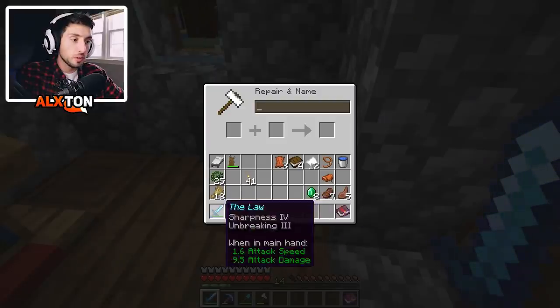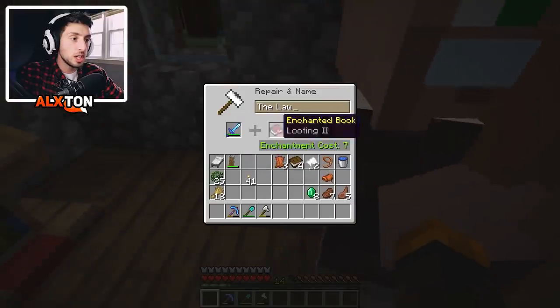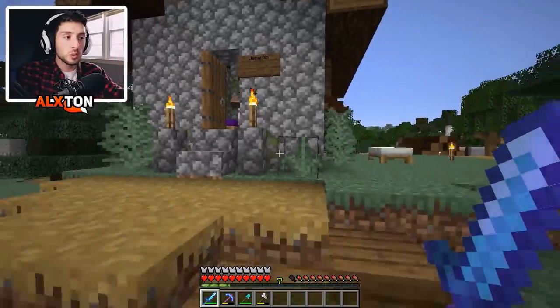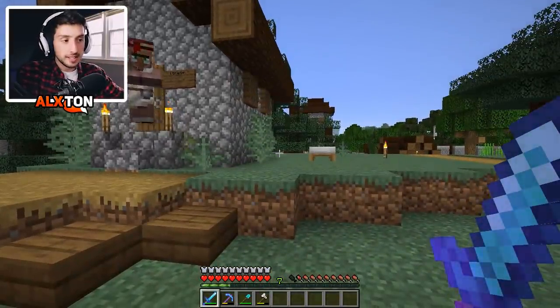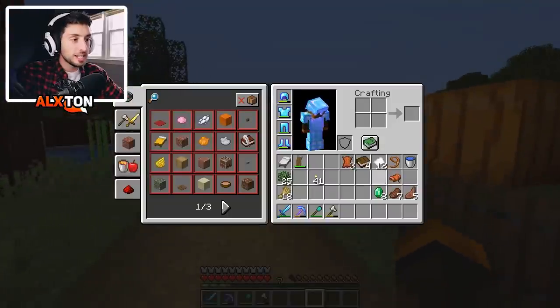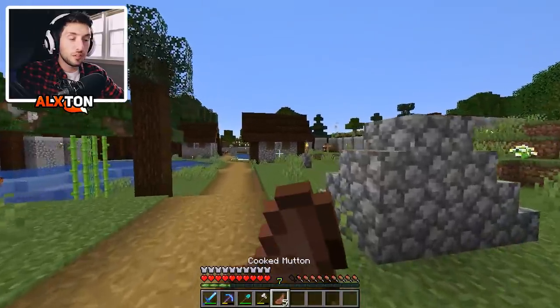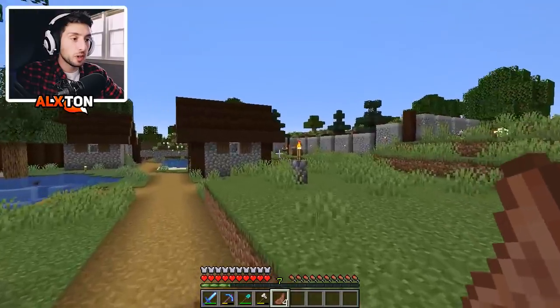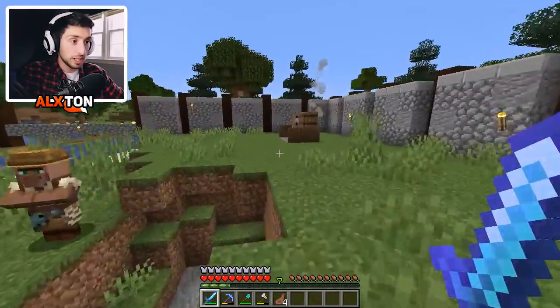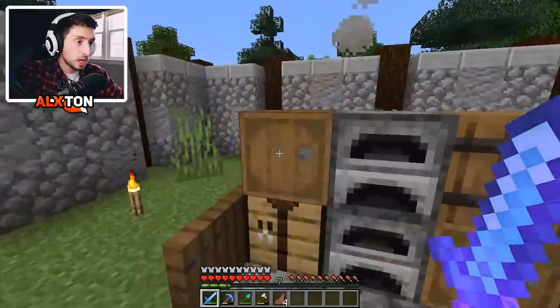I also have a Looting 2 book from one of the treasures we found in the ocean. I'm going to put that on here. You might ask why we need Looting 2 — well, in the last episode we found a spawner. I actually worked on making it functional, so we have an XP farm, which is absolutely fantastic. I've also done some work on the lighthouse.